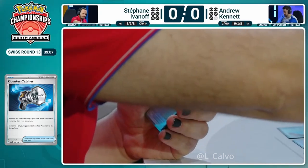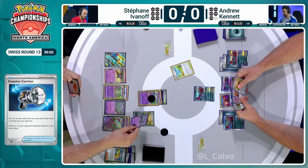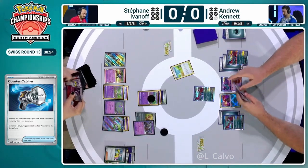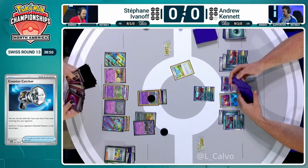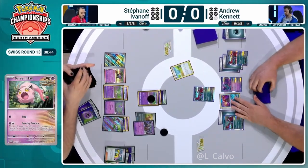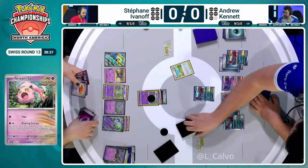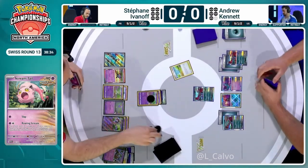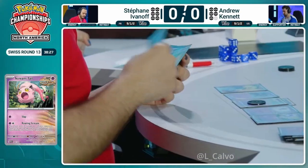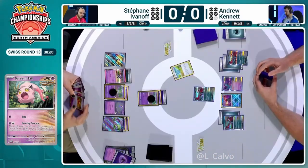We'll see how it plays out. Earthen Vessel discards a Kalefki to get Psychic Energy out of the deck and into hand for Stefan Ivanov. Stefan's deck looks pretty blinged out — promo Scream Tail, holo energies, lots of cool things. Stefan's attack is pretty well set thanks to Psychic Embrace. It comes down to what Andrew drew from those five cards off the Iono and whether he can get an attack going.